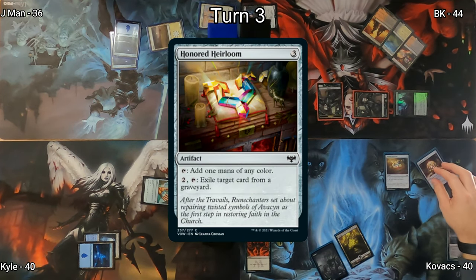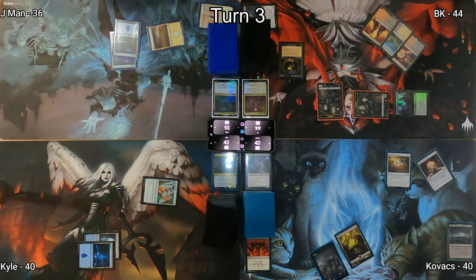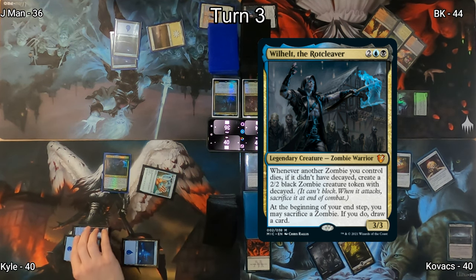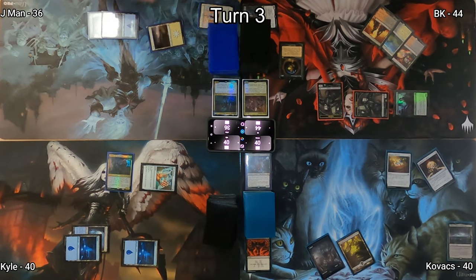An Island hits the battlefield for Kyle, and then he taps out to play his commander Wilhelt, the Rotcleaver. He passes the turn and does not sacrifice Wilhelt to himself.